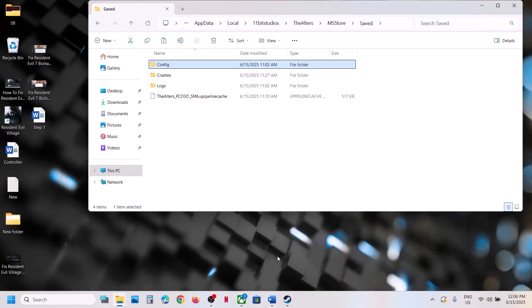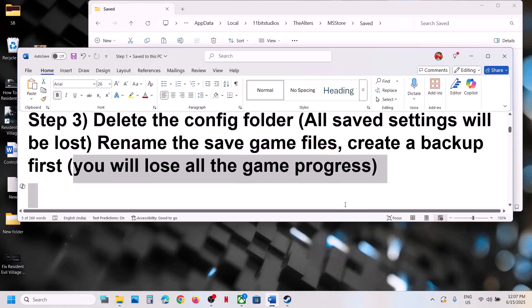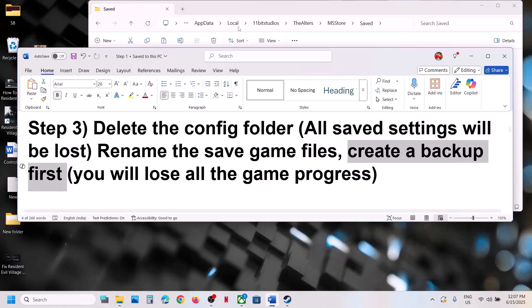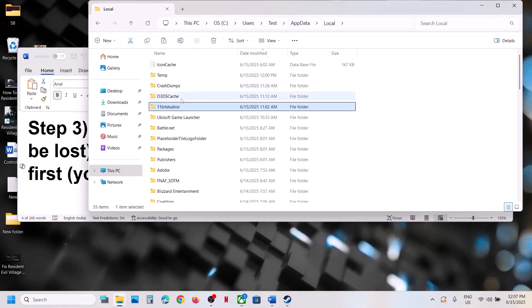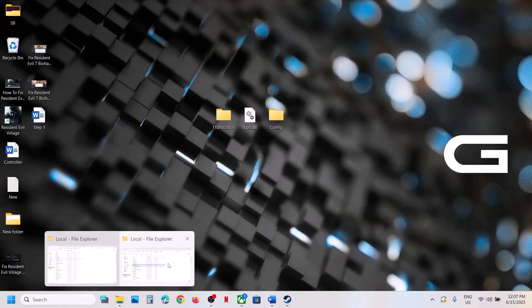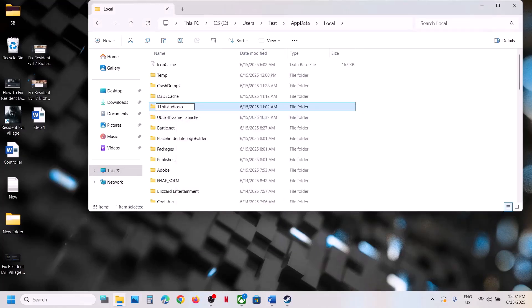For Steam users, the next step is to rename the save game files. Be aware that renaming save game files will cause you to lose all game progress, so you'll have to start from scratch. Create a backup first by copying the 11 Bit Studio folder and pasting it to the desktop. Then right-click the folder and rename it with .old, and then launch the game and check.